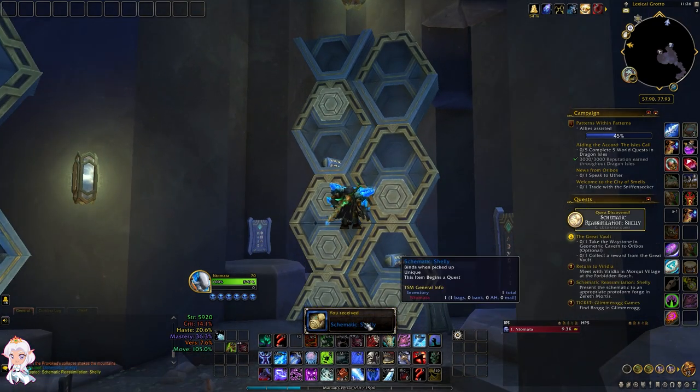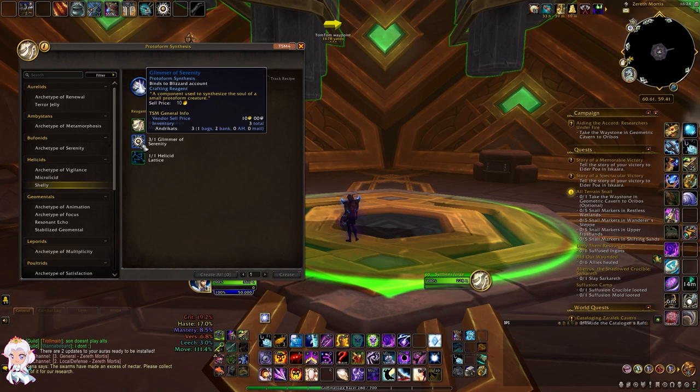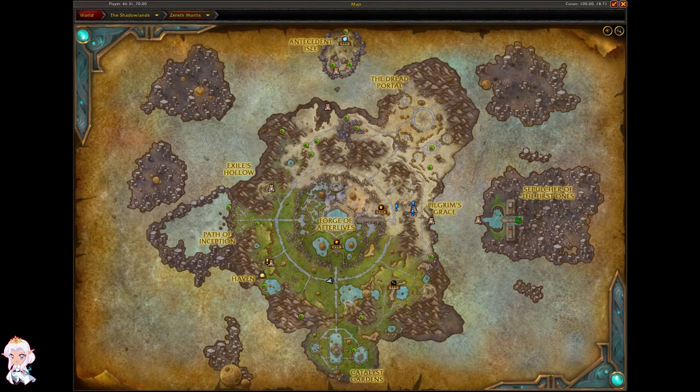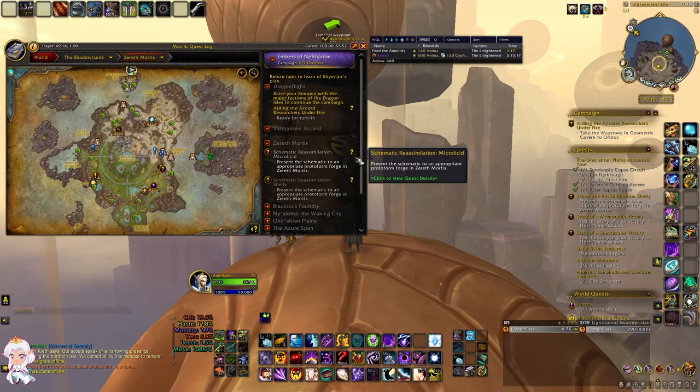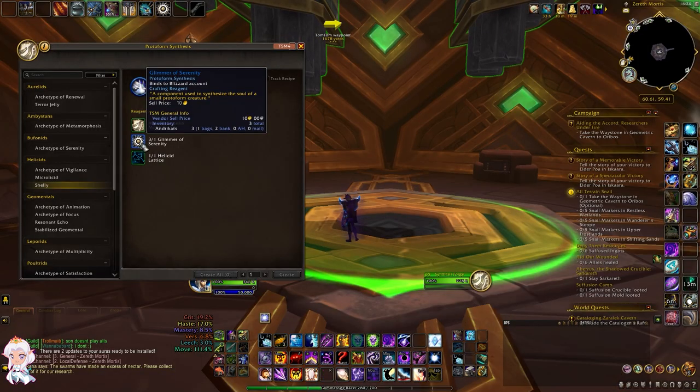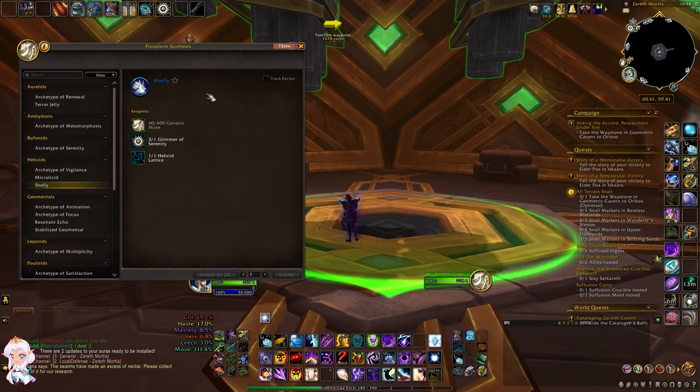To craft Shelly, besides the helicit lattice and genesis motes, you will also need a Glimmer of Serenity. This glimmer is a small glowing purple pyramid which can be found on top of pillars and floating orbs throughout Zareth Mortis. Once you have all the reagents you can go up to the synthesis forge and craft it.